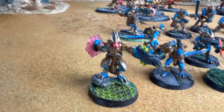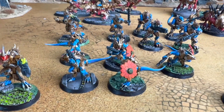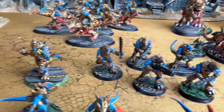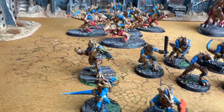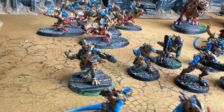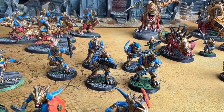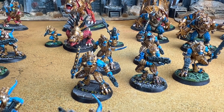If anybody knows a way of getting transparent resin to be even more transparent, that would be great! Then there are geckos with shield and pistol, a Saurian character with pistol and power claw, and Saurian warriors with hitting sticks and pistols — though the units have been mixed up with some rifles in there too.